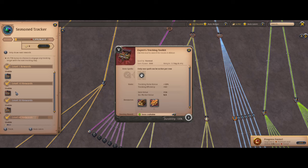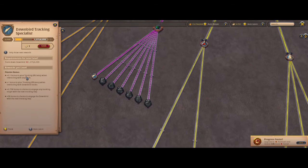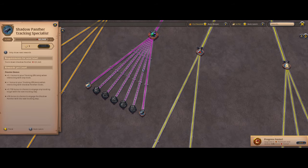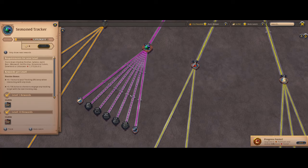In terms of leveling up tracking, you get something called tracking efficiency — I'm not entirely sure what this does, but it probably provides some buff to your tracking. The bonus chance to engage any tracking target with the next tracking step is a very good buff, as it can take anywhere from two steps to a hundred steps before you find the mob — based on datamined info. So it can take quite a long time at low spec, and this specialization is going to be really helpful for letting you catch mobs much faster.